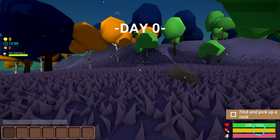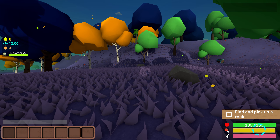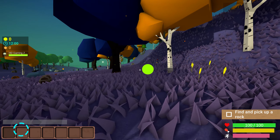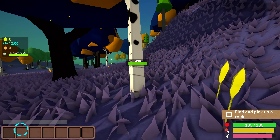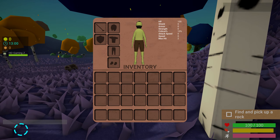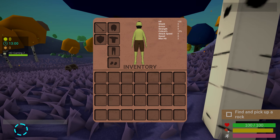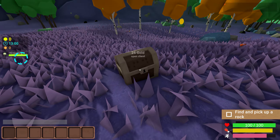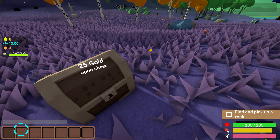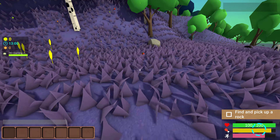Hey guys, we just downloaded this game called Muck - basically The Forest but with polygons and you gotta survive. Our health is right there, food check - we have nothing, only a pair of pants, that's about it. So we're gonna go in and check. I can't attack it - let's pick up a rock, that's all we need to do right now.